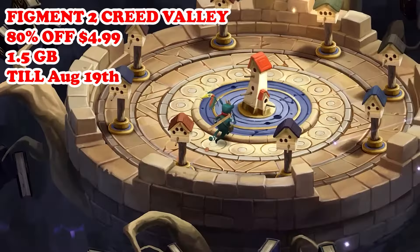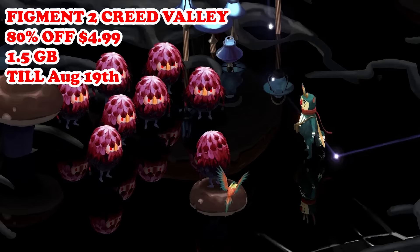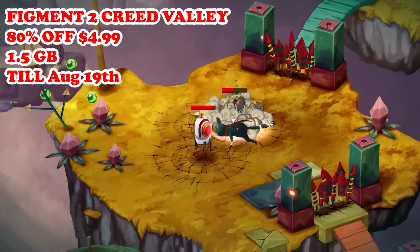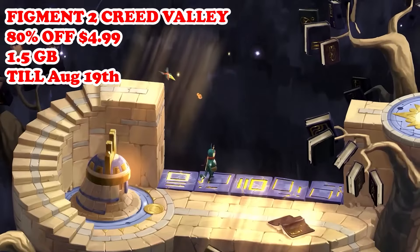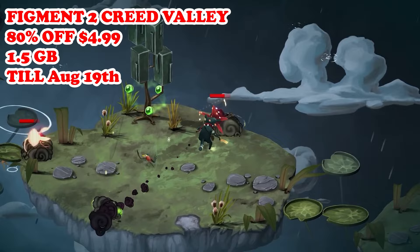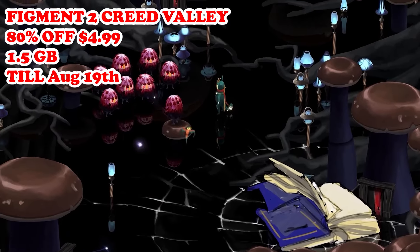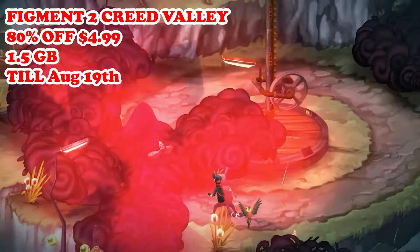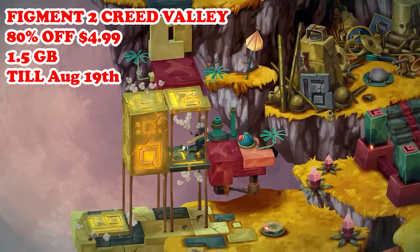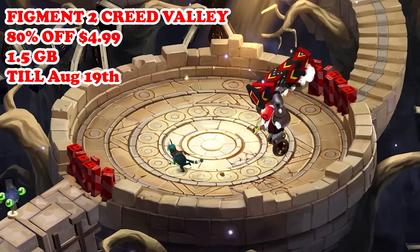Next we have Figment 2: Creed Valley, now 80% off — $4.99 — running till August 19th. This is an action-adventure game set in a surreal, dreamlike world within a person's mind. You'll be controlling Dusty, a manifestation of courage, as he navigates through various puzzles and combats nightmares to restore peace to the mind. The game features a blend of combat, puzzle solving, and exploration with a strong emphasis on narrative and music.